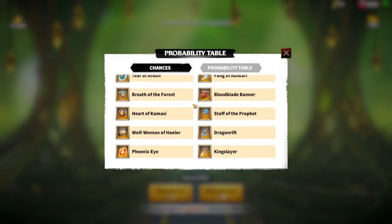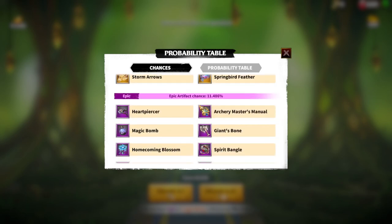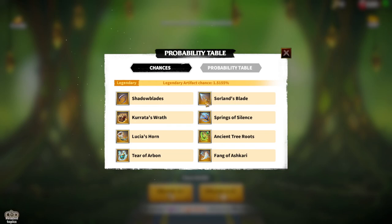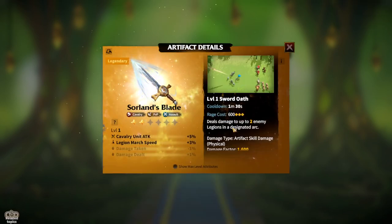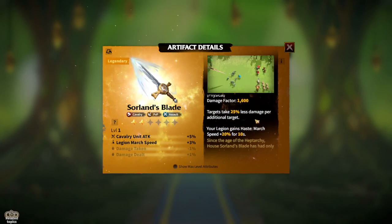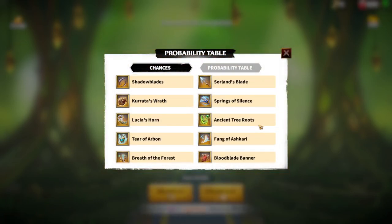That's all for marksman — and again, this is only for free-to-play. Now let's go to cavalry. Cavalry has a couple of options, though in my opinion cavalry is more for pay-to-win players. For a secondary legendary option, Solan's Blade is not the best but you can use it — it gives attack damage for cavalry units and march speed, which is good for cavalry.